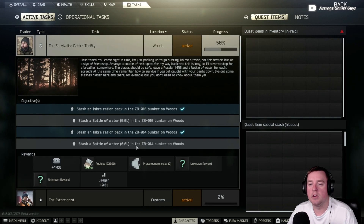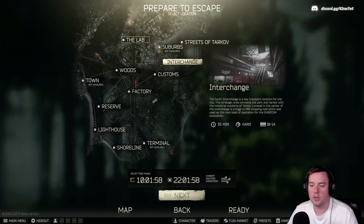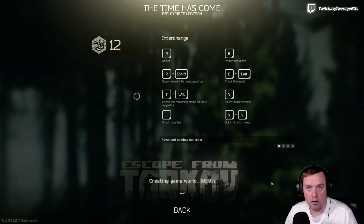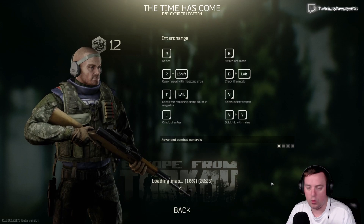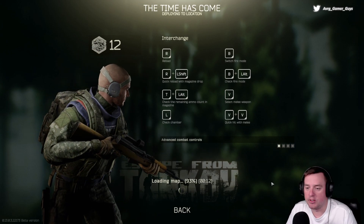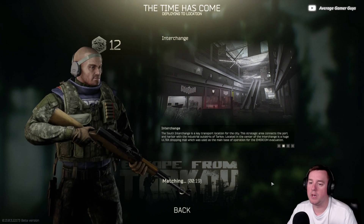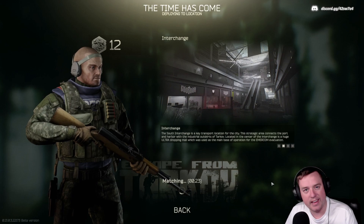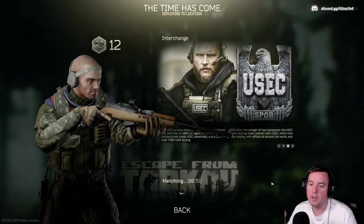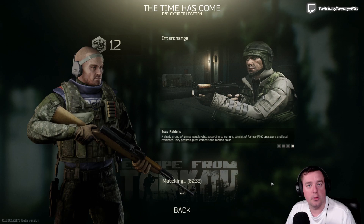We need some water bottles, so my plan is interchange nighttime - 2200 is perfect. We're going to rock and roll with this SKS, take a small backpack, jump in there. Goal is two bottles of water, a corrugated hose, just a few other Lukutrama items - in and out, get a survive. We also need a whole bunch of other stuff for the hideout, but if we can get the corrugated hose we're in business for our water collector upgrade. We did install Security level 2 right before we started recording.